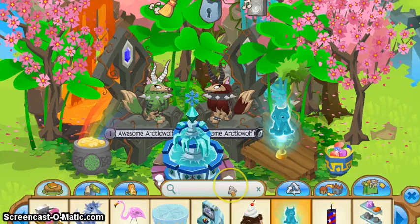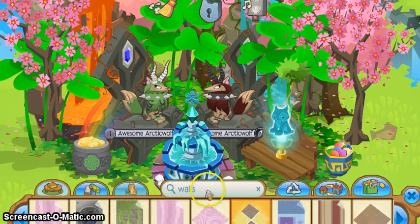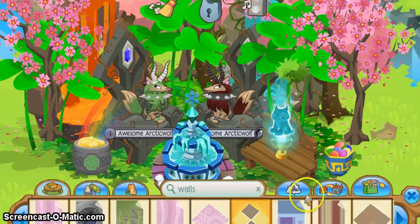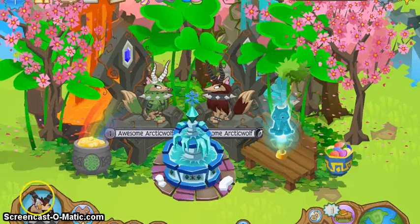The first one is you can search for den items. So if you put in like 'walls' or something, it would pop up all of your walls first, and you can search for anything you want. It's easy — you don't have to scroll through everything.